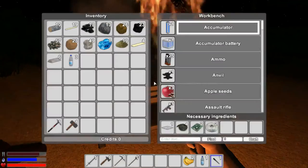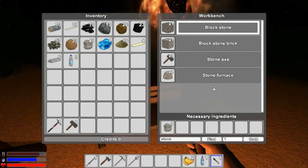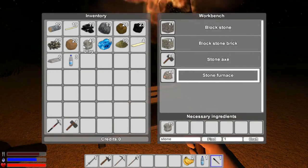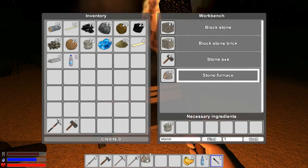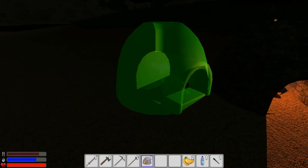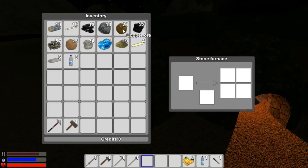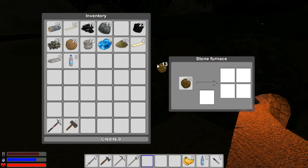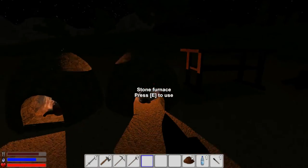We probably need another stone furnace, so let's do that. We should have enough materials — yes, this will craft one. Now we have an extra furnace. Let's set it up beside this one. I'm going to smelt a portion of the copper ore, and now both furnaces are in use — excellent.